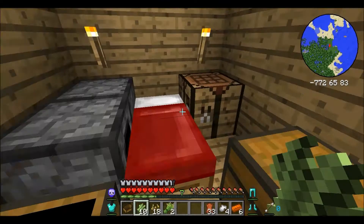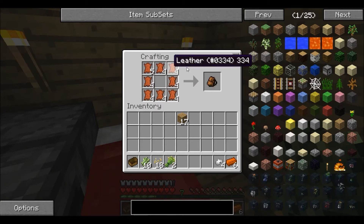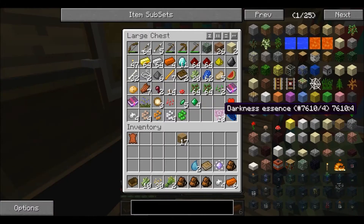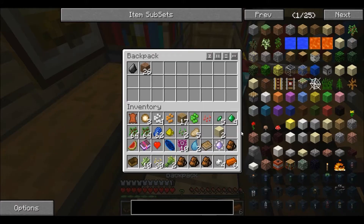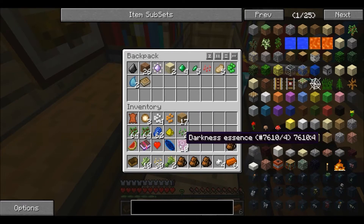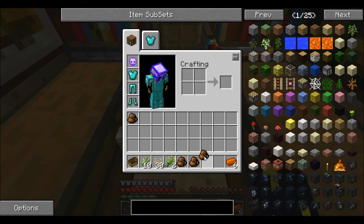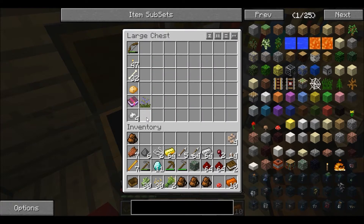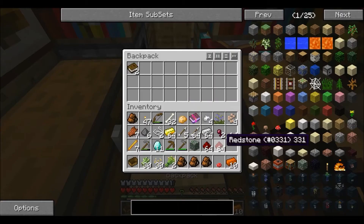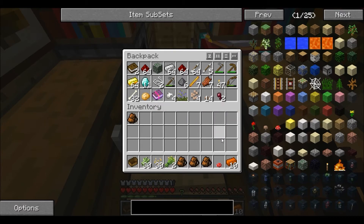Let's try to make some backpacks. Do I have any leather? I have some leather, so let's make as many as possible. Backpacks are like extra inventory space. I have a lot of bags so I can basically go through and put it all in my backpack. I want to transfer every single thing. I can't do backpack-ception, which kind of sucks, but I have it all organized in my other house.